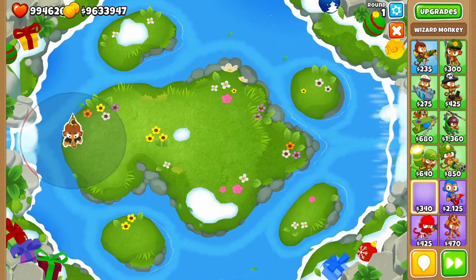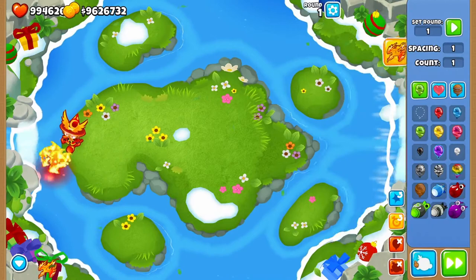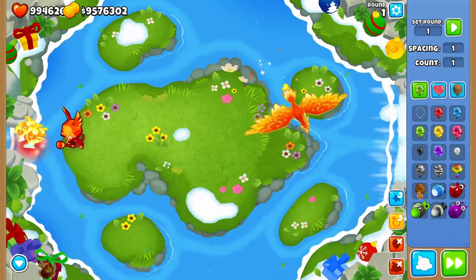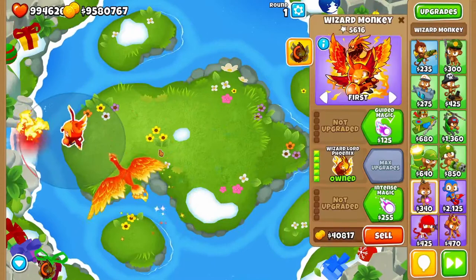Lastly for the Wizard Monkey, the middle Tier 5 ability — and possibly Summon Phoenix — can also pop camo balloons, while the base tower itself cannot without the bottom path. If you have Summon Phoenix active, it can deal with camo balloons. The Wizard Lord Phoenix, which has a Phoenix constantly active, can also deal with camo balloons, as can the Transformation Phoenix, which is much, much stronger.